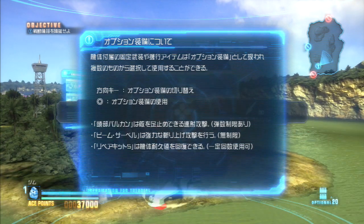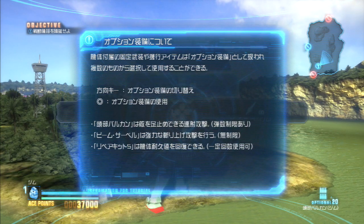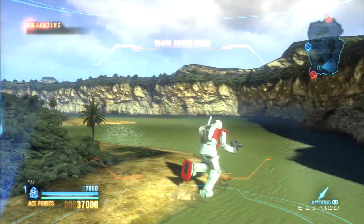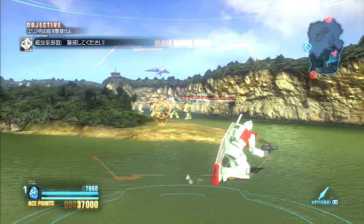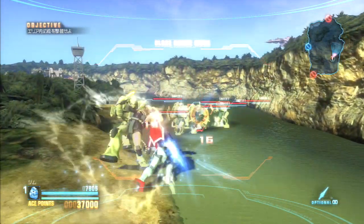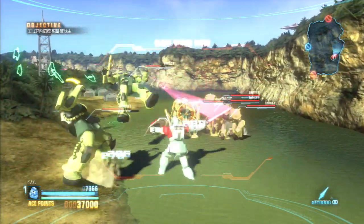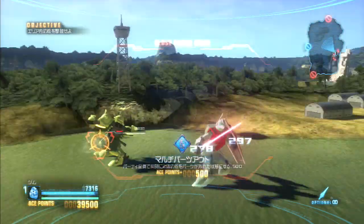Use the D-pad to change between your option parts. I have repair items, head Vulcans, and an extra strong beam saber slash which I'm going to try. That's not bad - nice juggle ability there.